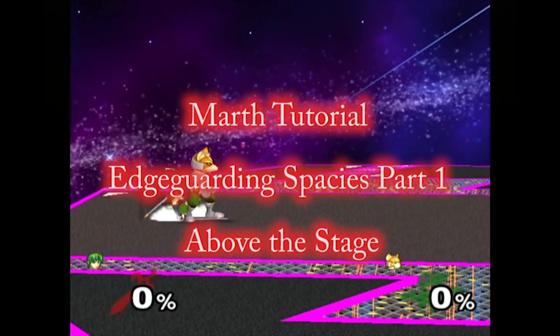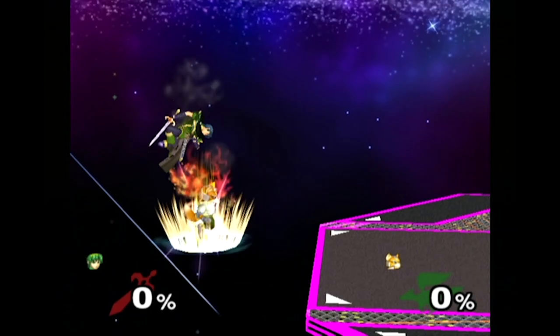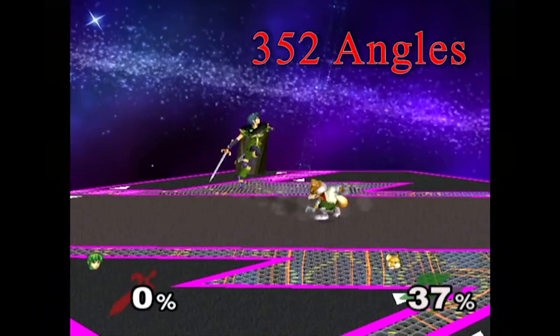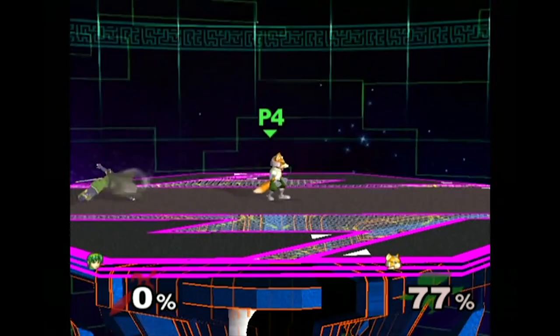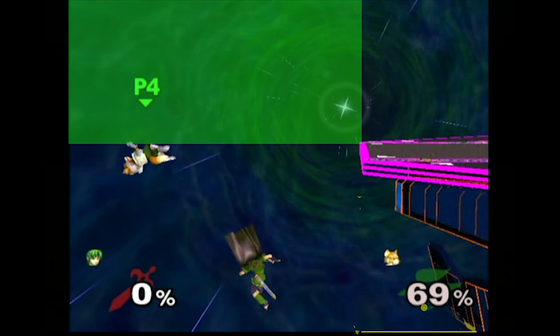Edgeguarding spacies is actually one of the most intricate parts of Marth's game. Most of what you do here is really based on where Fox or Falco is when they are able to recover. There are actually 352 different angles that Fox and Falco can take out of their up Bs, so edgeguarding is really intricate and will take a few more tutorials to fully explain, but for now we can limit down those options to watch for the most common ones and expand to the rest later.